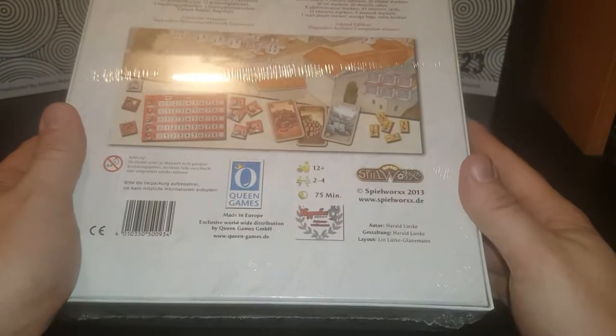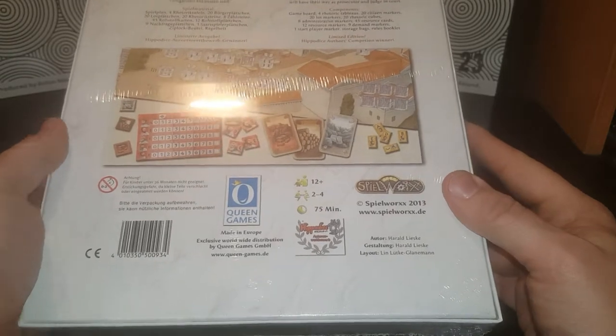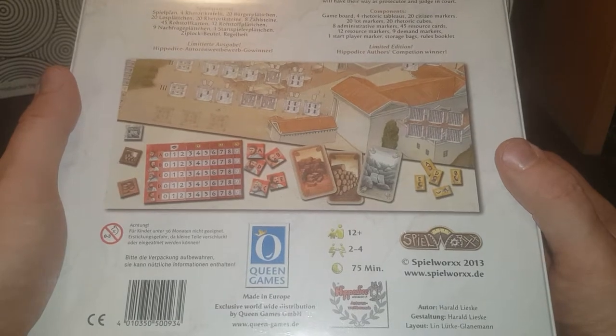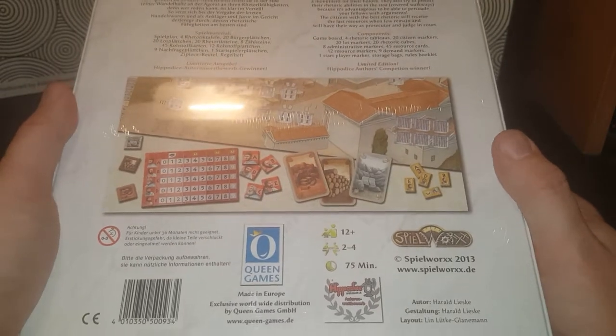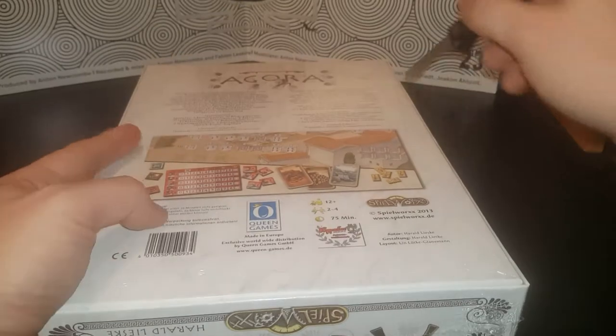So Agora is a game by Spielwerks. It is a two to four player game with a 12+ age ranking. It looks kind of interesting — it looks like a builder game, like you're going to be building. I like the box, to tell you the truth. It looks really cool.